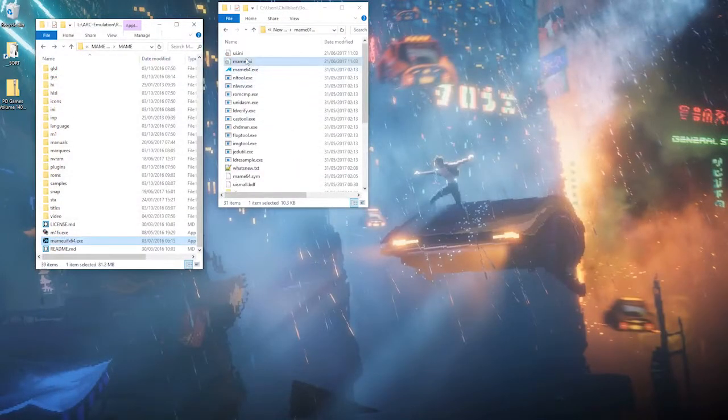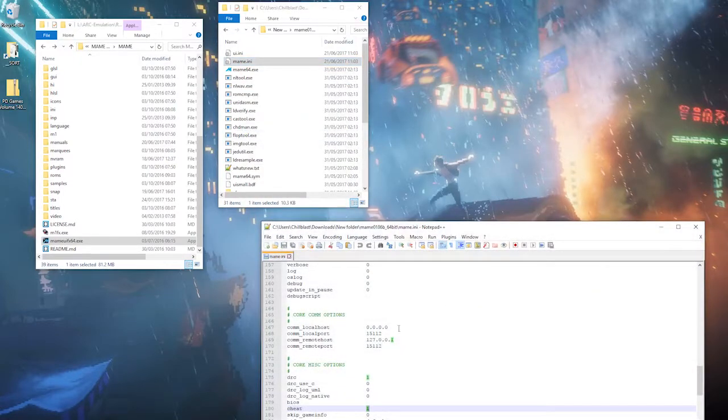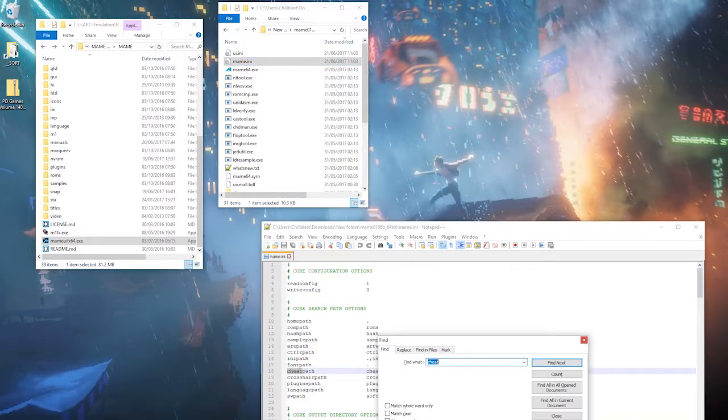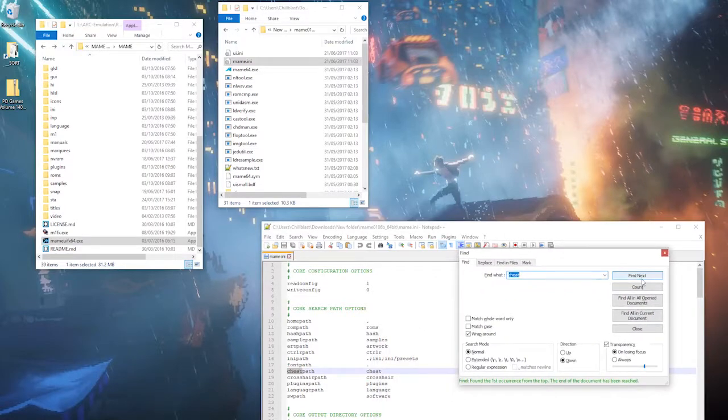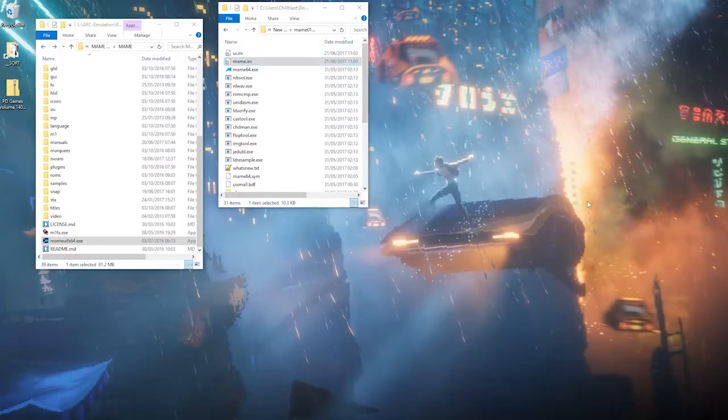Now I'll show you how to do the same thing with a standard version of MAME or another version you might be using. Basically, you need to find the MAME INI file and edit it with a text editor. Find the word 'cheat' — skip past the cheat path — and under the miscellaneous option, set cheat to 1, which means enabled. If it has a zero, change it to a 1, save the file, close it, then reopen MAME.